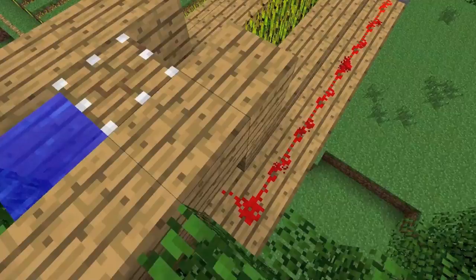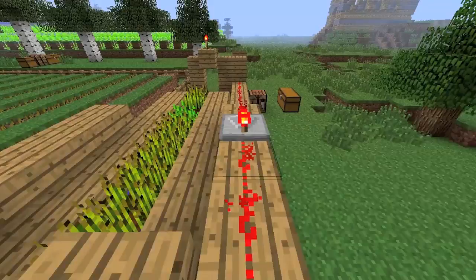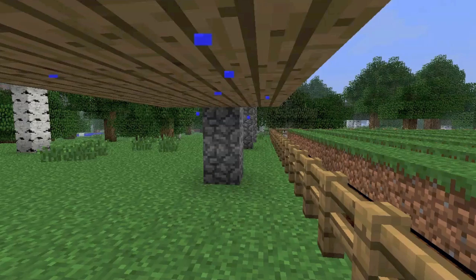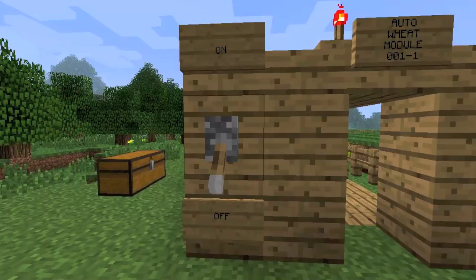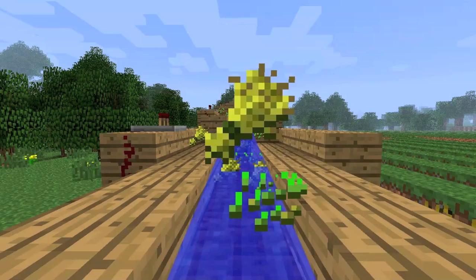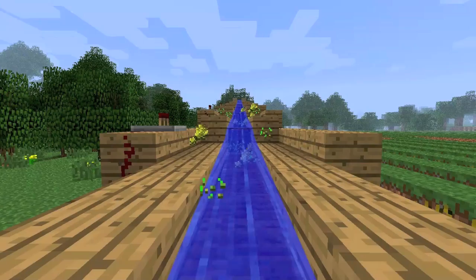This is the redstone circuit — it's very basic, just a redstone circuit going straight to a switch. Let's flick the switch. Watch this give us seeds and wheat very effortlessly. I kind of like doing the manual way, but I can imagine if you had a hundred of these modules side by side, flick the switch, and all the seeds and everything go to one collection point.